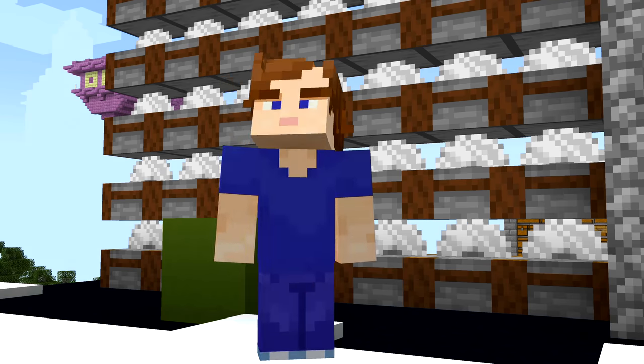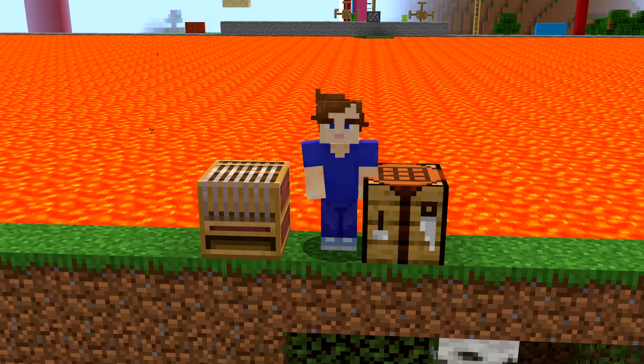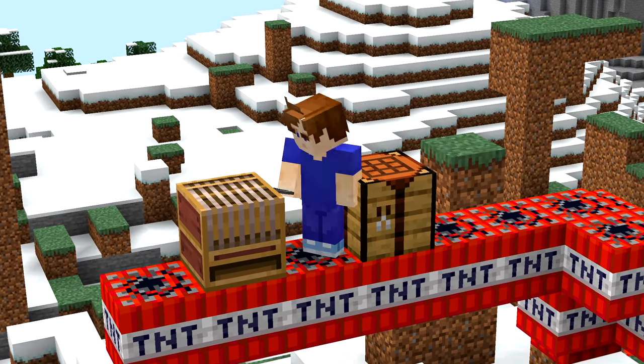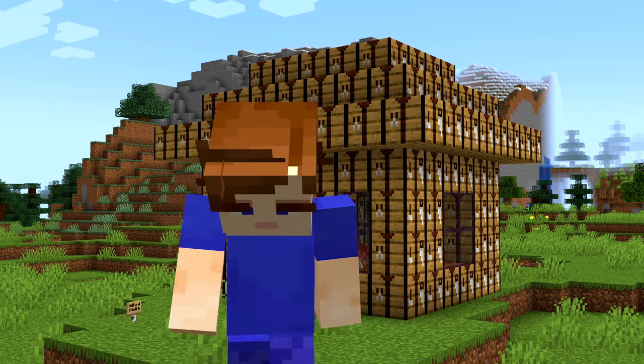Number eighteen: Minecraft has quite a few inconsistencies. You'd expect wooden stuff to be pretty flammable — and yes, the loom and crafting table can both be used as fuel in a furnace. However, as soon as you try to light them on fire, you'll realize they don't even burn. That throws a spanner in the works.